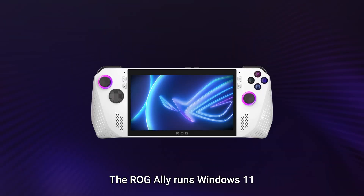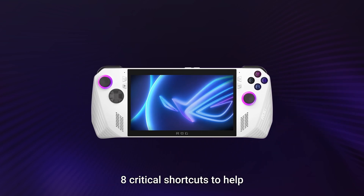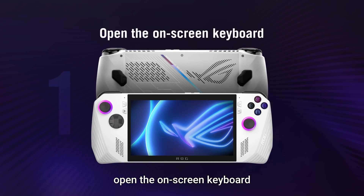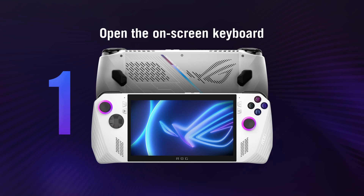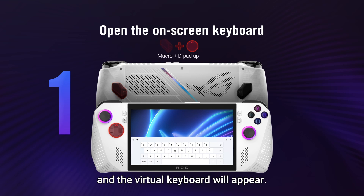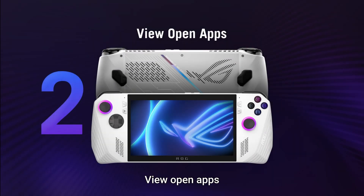The ROG Ally runs Windows 11 for extreme levels of versatility, and to help make the most of your device, we've baked in eight critical shortcuts to help you seamlessly navigate the system. To open the on-screen keyboard: most of the time Windows will automatically detect a text box and pop up the on-screen keyboard for you, but if it doesn't, press either of the rear macro paddles while pressing up on the d-pad and the virtual keyboard will appear. Pressing this combo a second time will minimize the keyboard.